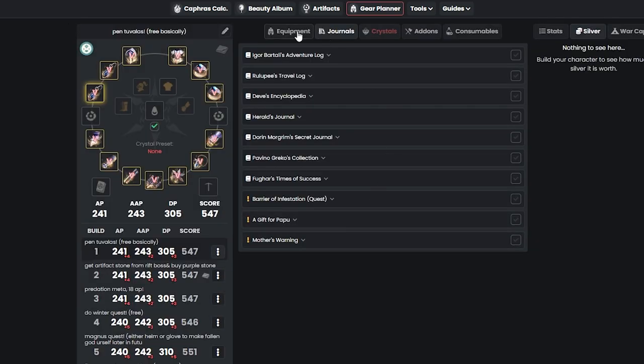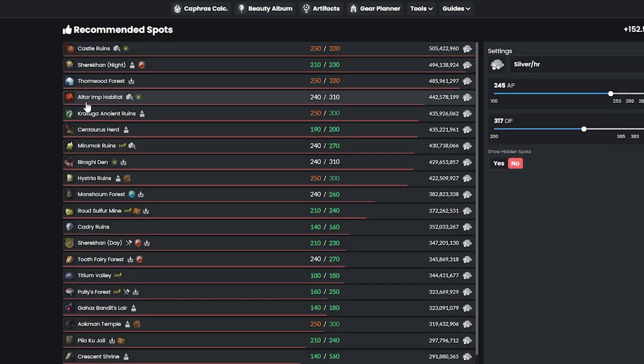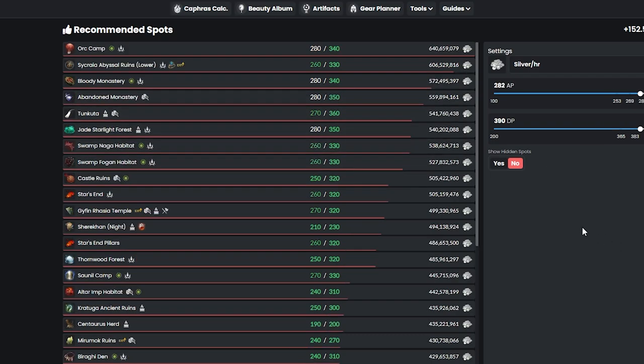Without doing any journals, if you guys just have your full Pen Tuvala gears, you'll start with 241 AP and 305 DP. With that amount, I highly recommend grinding for HP potions, MP potions, map pieces, and compass. Once you guys get 280 AP and 340 DP, you can start grinding at Orc Camp — it's the best location for 280 AP and 340 DP and the most efficient way to make money in BDO.